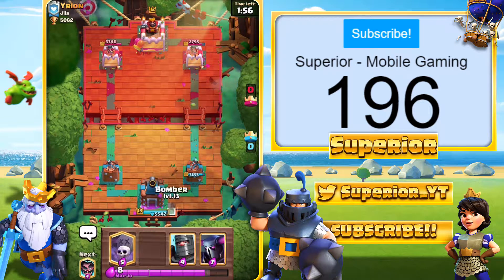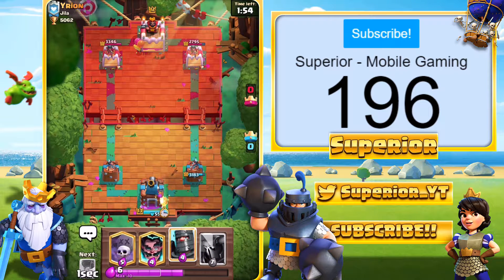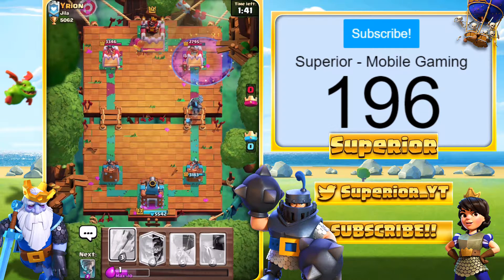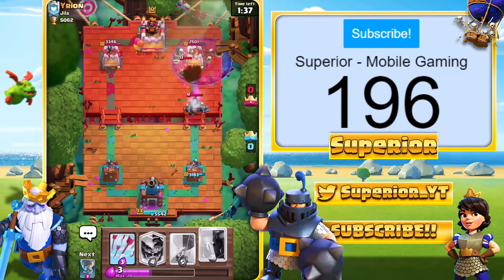We'll go Bomber at the back — I probably could have deployed it to the left, I don't know why I didn't, let's just say my finger slipped. The Bomber is going down the lane. He's got the Wizard again — I'm going to go Dark Prince and Graveyard as well. I expect the Inferno Tower, but we should be able to take the Wizard out. He does actually have the Mega Knight as well, and now we're pretty much doomed.